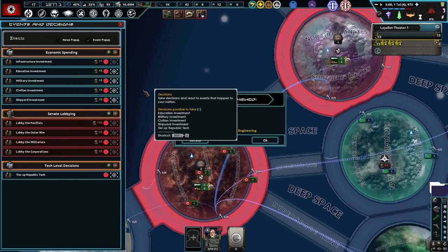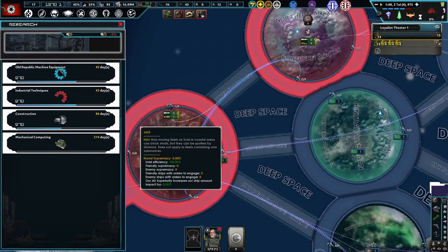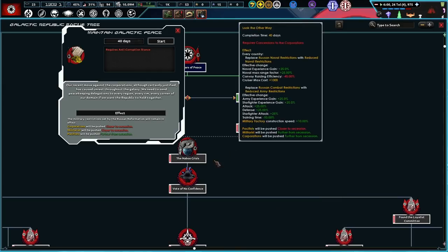Production time. Electronic mechanical engineering — let's grab some mechanical computing next. We do have four research slots, which is very, very good. But then we're going to go do 'Maintain Galactic Peace.' Our recent move against the corporations, although certainly justified, has caused unrest throughout the galaxy. We need to send peacekeeping delegations to every region, every corner of our domain, if we want the Republic to hold together, in which the military restrictions set by the Ruusan Reformation will remain in effect. Corporations and militarists will be pushed further closer to secession, and pacifists will be pushed further from secession, which is not terrible.